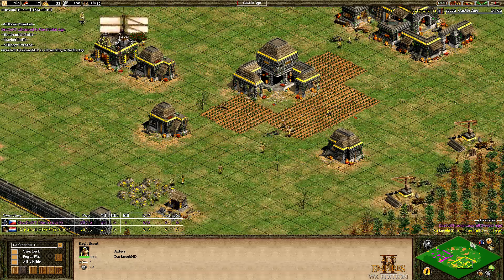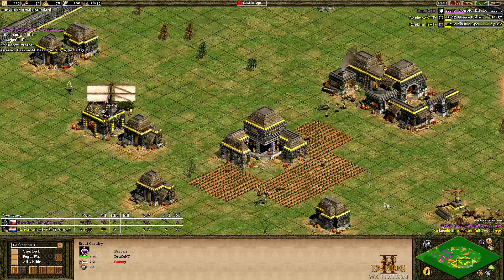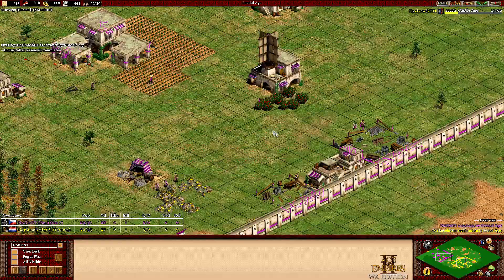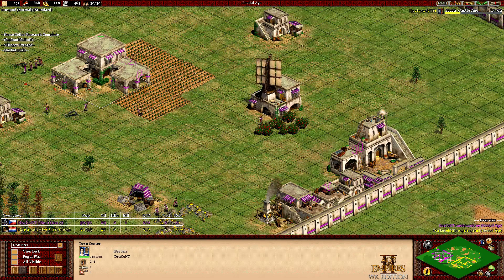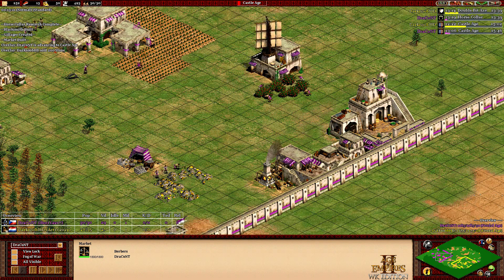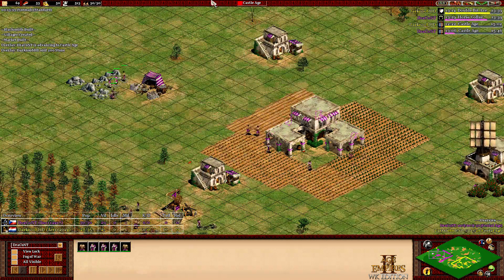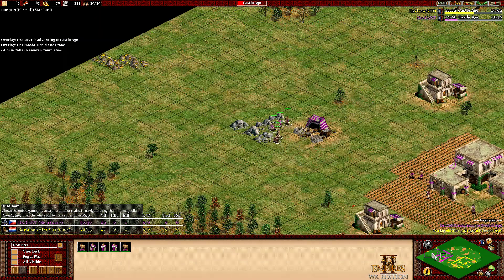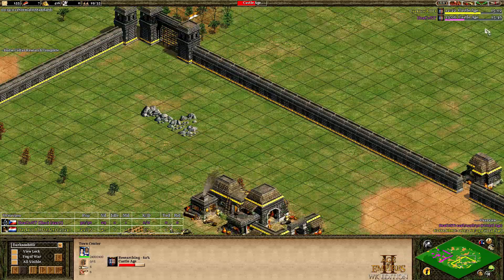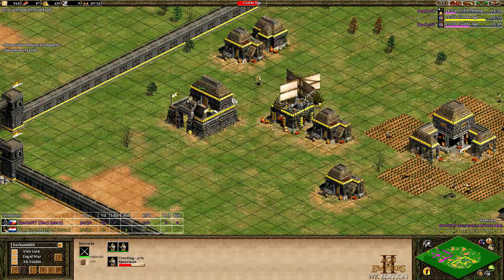The Eagle Scout is waiting in Feudal Age, does not want to go out. The Berber Scout is faster — is it cheaper? I'm not sure. Roskiller coming in. Castle Age for Dark Noob on the way. Dracont did a double stable already and is going to Castle Age as well. Market, Blacksmith, two houses on those walls — so he is preparing for a defensive game. Five villagers on stone. I think he'll be fine with the castle and then maybe two extra TCs, or one for starters.